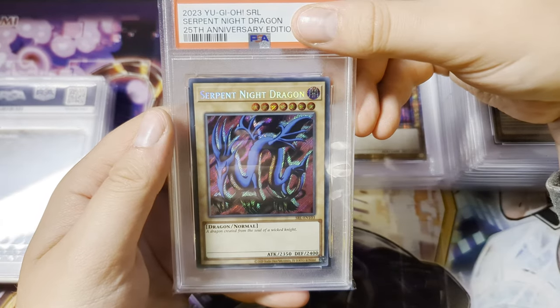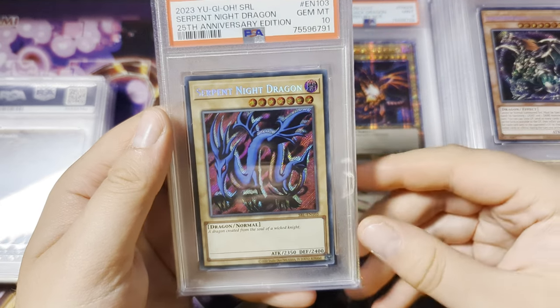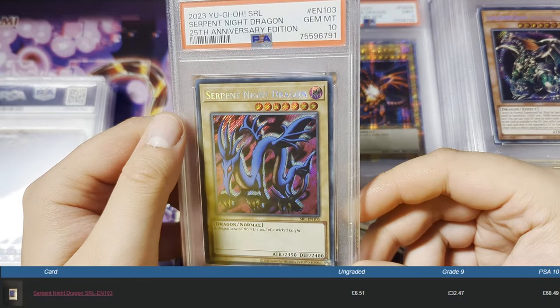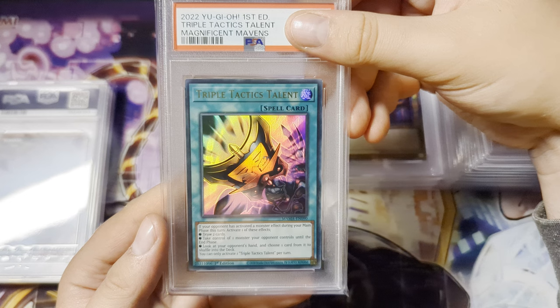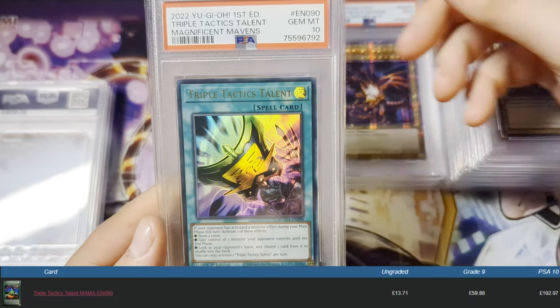And Serpent Night Dragon — yes, Gem Mint 10. Not bad at all. I'm doing good for 25th Legendary Collection, that's for sure. That's another 10. Triple Tactics Talent from Magnificent Mavens, First Edition — and we get a Gem Mint 10. Oh my god, that is wild.